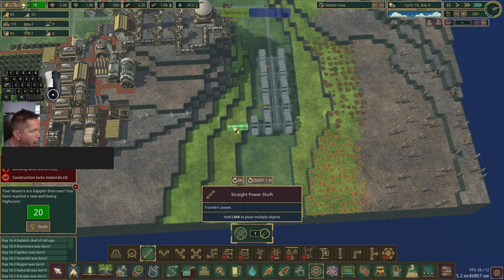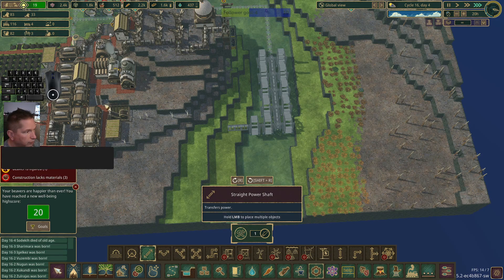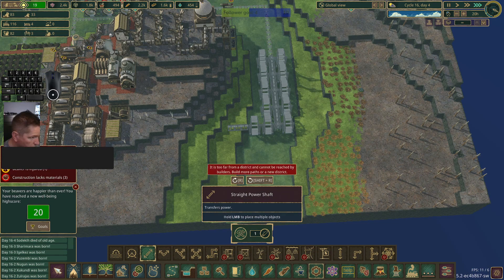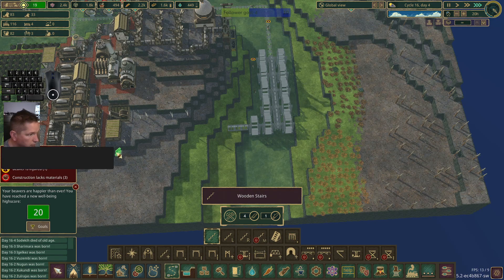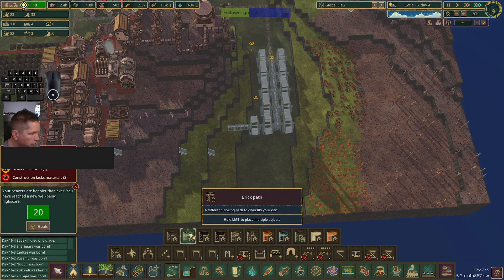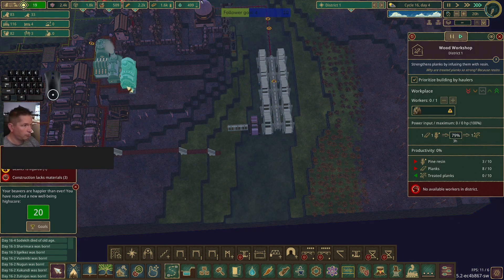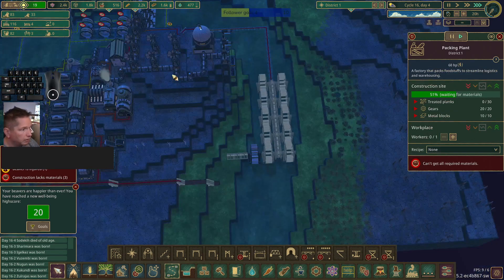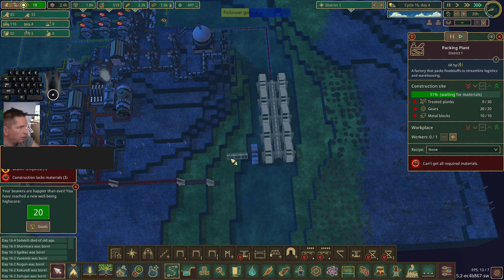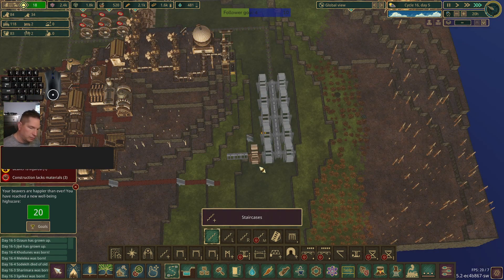We'll put in some red brick road — there, there, there. Clicking on an unbuilt building shows the entire build range, so we can get to there and they might be able to build this. Let's put some stairs here so maybe they can come along and build there as well. That might help us.